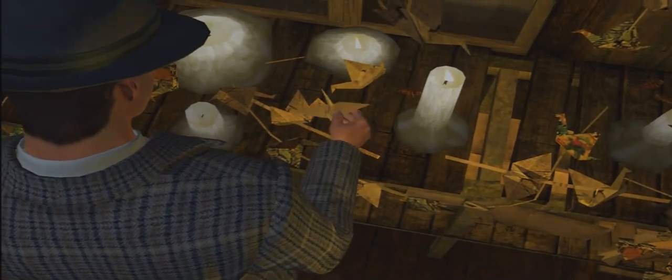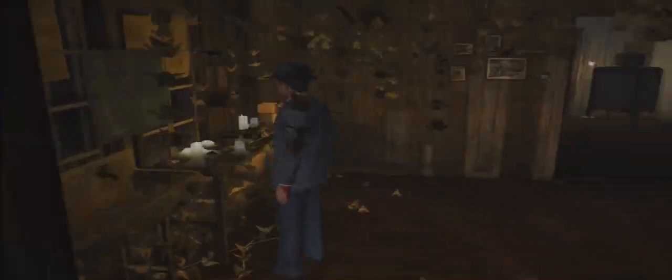Next, go ahead and enter the origami room. Walk over to where the candles are and pick up one of the cranes — that will give you a clue. Directly to the left of that is a blue map that you'll need to pick up and examine. Then to the right on the wall will be a set of pictures that you also need to check out.